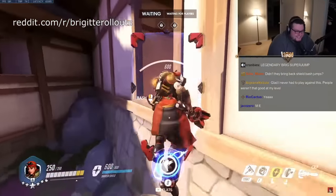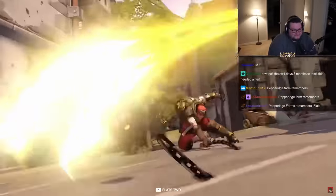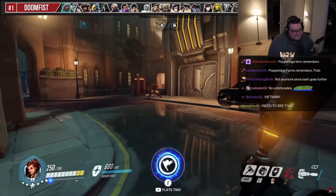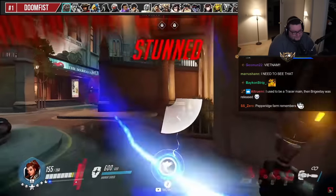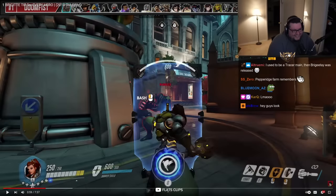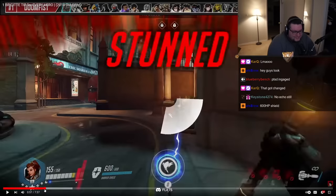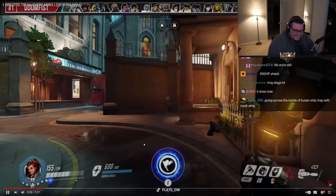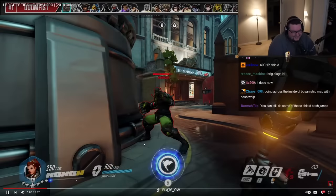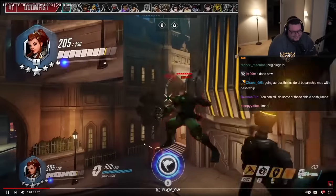There's a subreddit in the description showing the rollouts. Against Doomfist, I'm gonna give you a bunch of tips to cover all of his abilities. Your shield bash during Rock Punch does not work, so ideally you want to stun him while he's charging it instead. Stun him in midair and flail him away to create some distance.